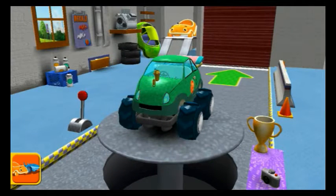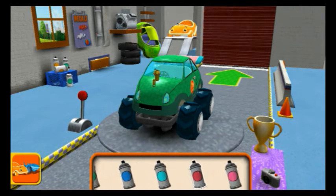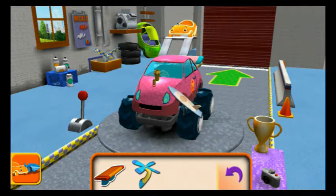Welcome back, Umi Racer! Tap to choose a car or head up to the track. Paint — choose a colour, then tap the car part you'd like to paint! Extra Parts — drag an extra part to your car!